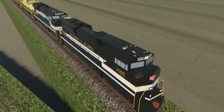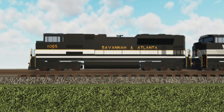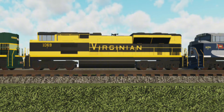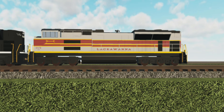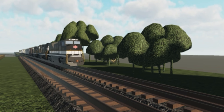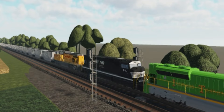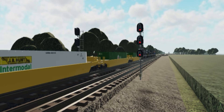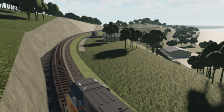Last but not least, number nine: the Norfolk Southern SD70 ACe Heritage Units. This is South Line's most expensive game pass, costing 250 robux. It contains 10 locomotives: Savannah & Atlanta, New York Central, Beeline Service, Erie, Virginian, Wabash, Jersey Central Lines, Illinois Terminal, Penn Central, and last but not least Lackawanna. Mostly all of these have different horns, which I like. They give you a pretty decent amount of locomotives for 250 robux, and all heritage units are really rare to catch — so I can see why it's expensive. I give this game pass a 10 out of 10.